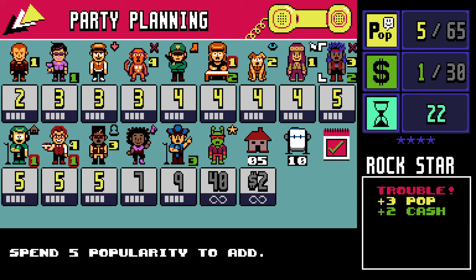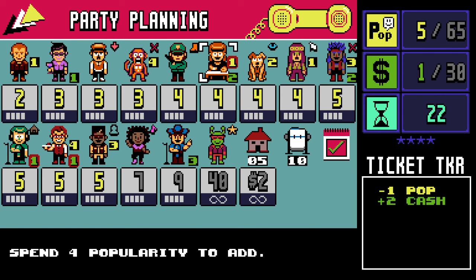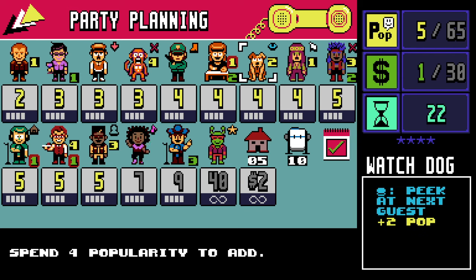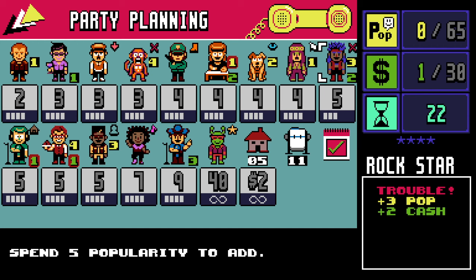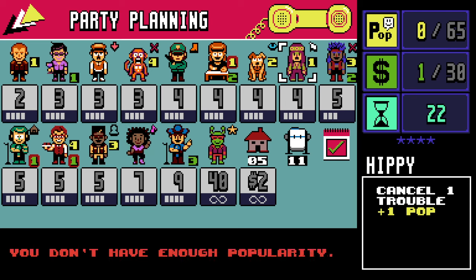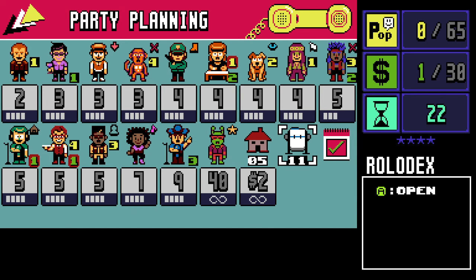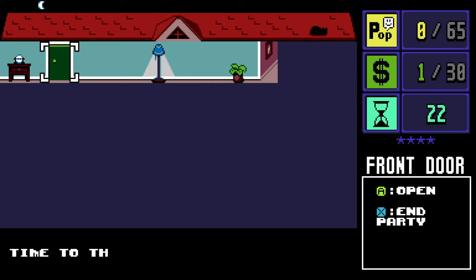Look at this guy — plus three pop and plus two cash. Plus four pop and trouble — boots out one guest, that's cool. Cancel one trouble — that might be a good guy to have. Peek at next guest — interesting. I'm going to take this guy. Spend four popularity to add... I don't have enough popularity. This is a weird game, very interesting though.